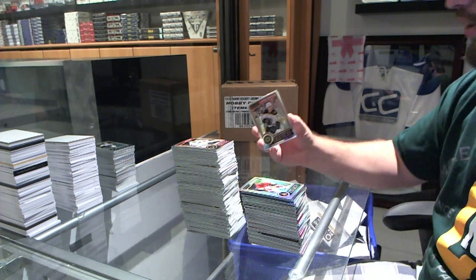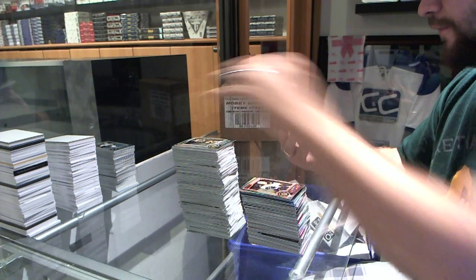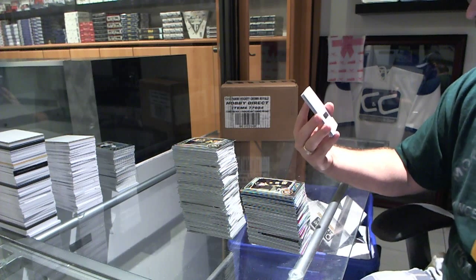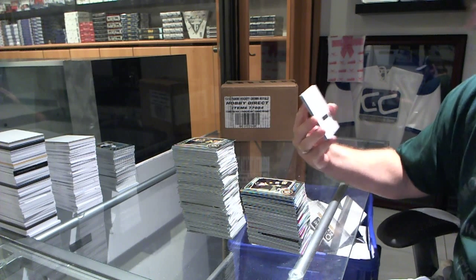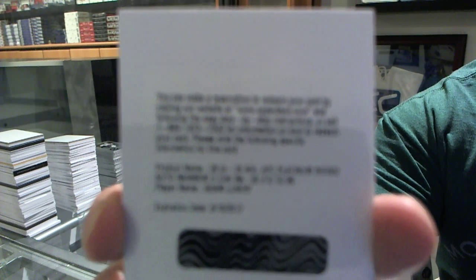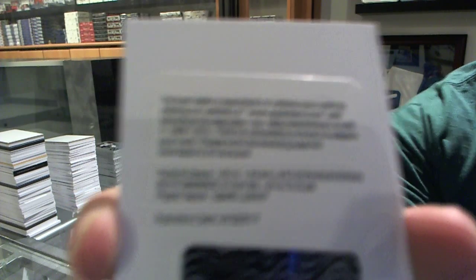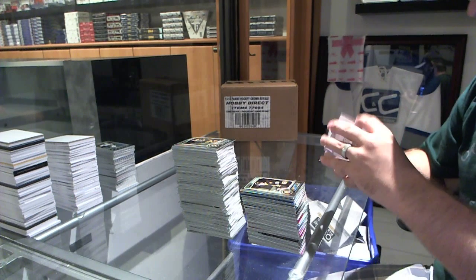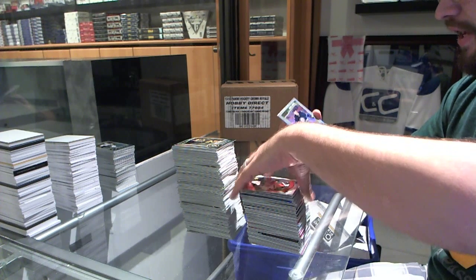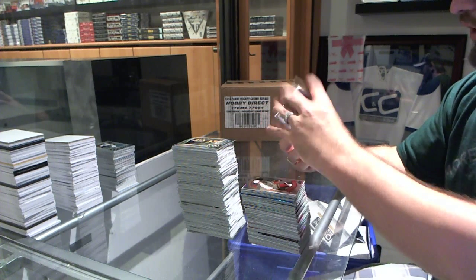We've got an Alexander Kokhlechev rookie for the Boston Bruins, and Seth Griffith for the Boston Bruins. We've got number 99 Platinum Rookie Auto Rainbow for the Winnipeg Jets, Adam Lowry. We've got a retro of Johnny Goudreau for the Calgary Flames. And an Adam Lowry Retro Rainbow Rookie for the Winnipeg Jets.